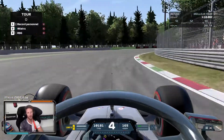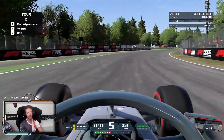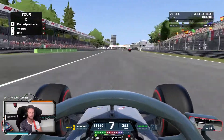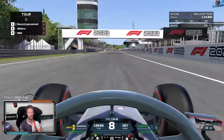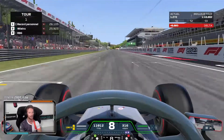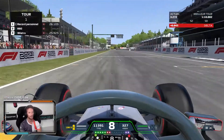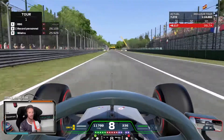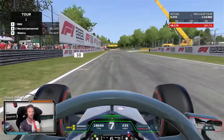Right, Parabolica corner — make sure you get a really good exit at the Parabolica to prepare your qualifying lap. We're going to go fast in a straight here, DRS open, 330, 333, 334, 336, 337 — big braking.